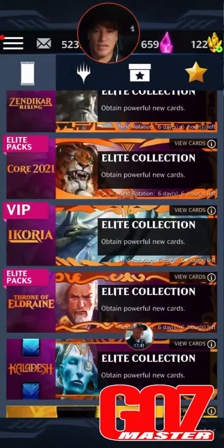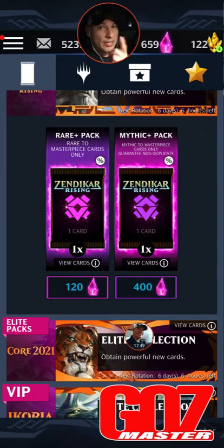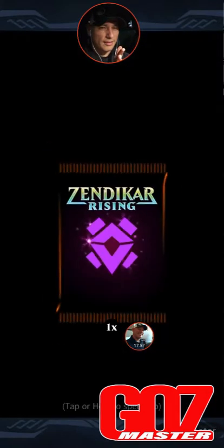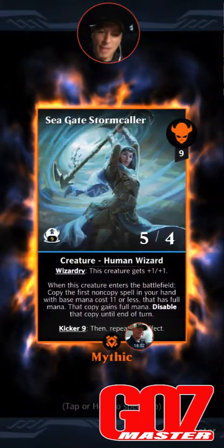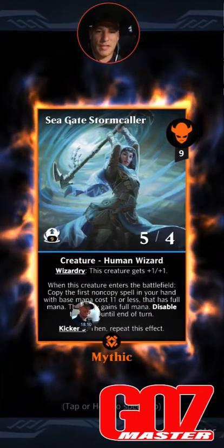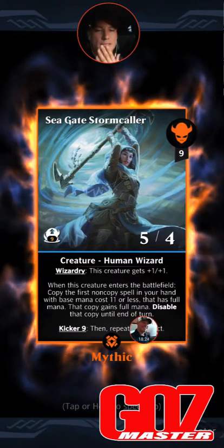Now that gives us the opportunity to do the one thing we want to do. We got one good pull. Angel of Destiny — I've got five cards I want from here but Angel of Destiny is definitely at the top. Let's go, give me some good juju. I don't want to look — it's blue. I know it's blue. Seagate Stormcaller, okay I'm excited! Nine mana, nine kicker 5/4 human wizard. This creature gets +1/+1. When this creature enters the battlefield, copy the first non-copy spell in your hand with base mana cost 11 or less that has full mana.